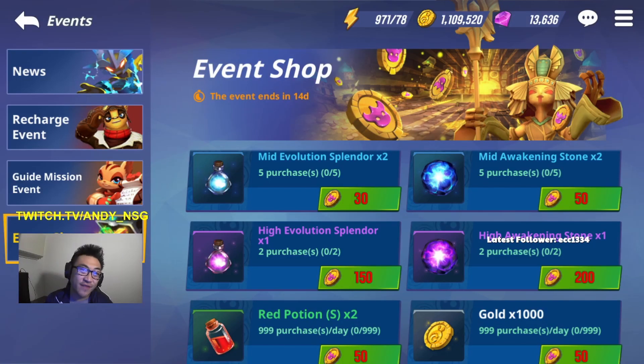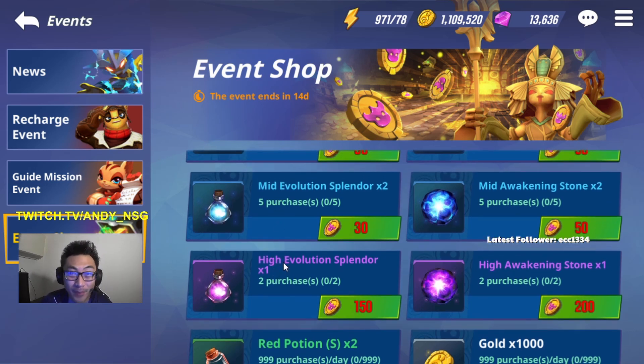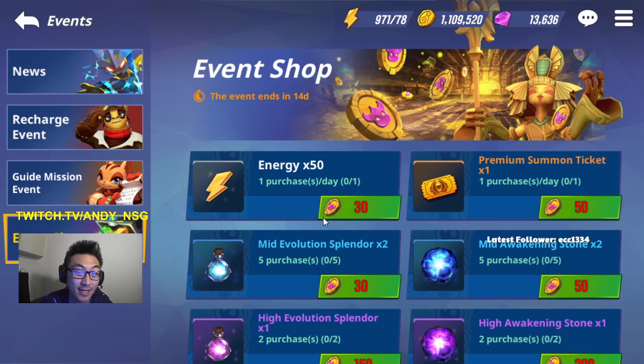Welcome back to another Skylanders video. In this video, we'll be talking about the new event that we just got. If you open up the event shop, we're going to be presented with some resources that we can buy with the new currency from the event. This gold-looking devil coin here, you can farm it from Scenario, and you basically just have to live in Scenario for the next two weeks if you want to purchase these event shop resources.